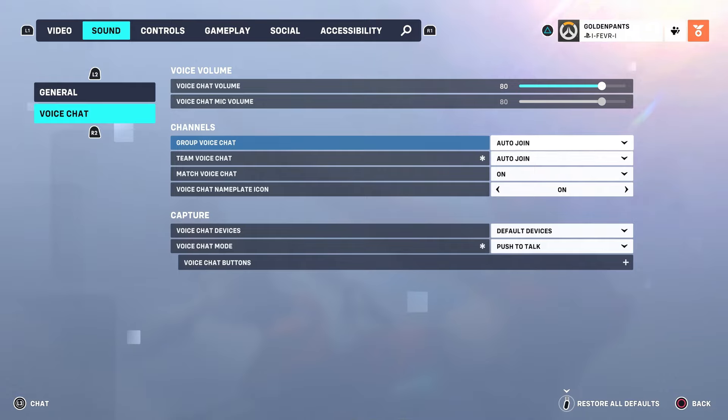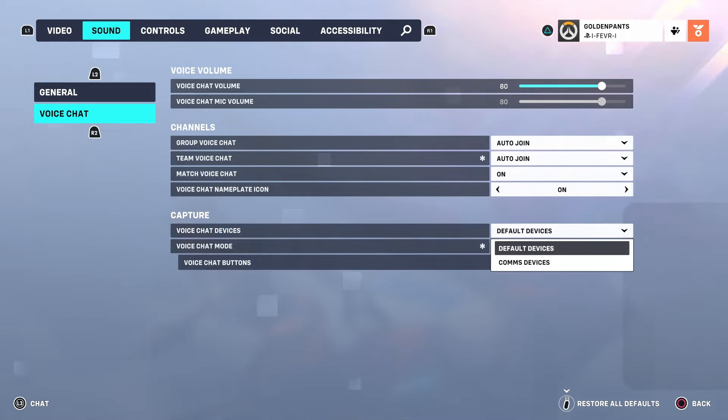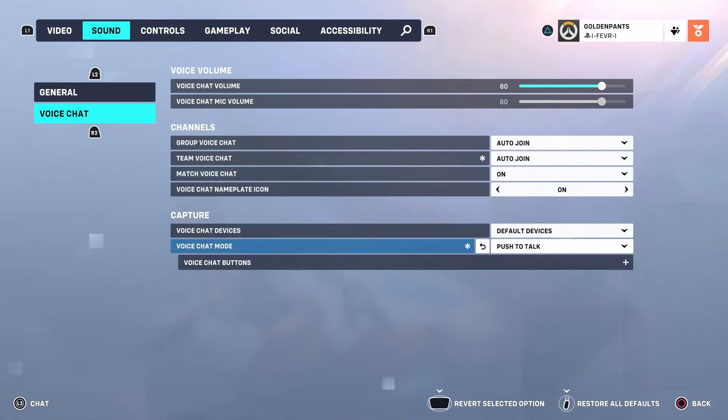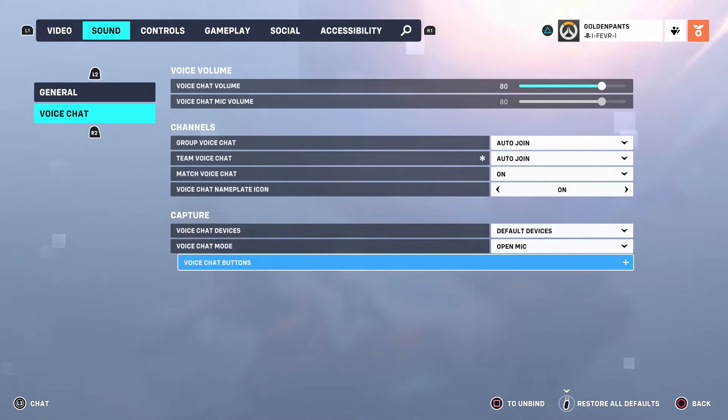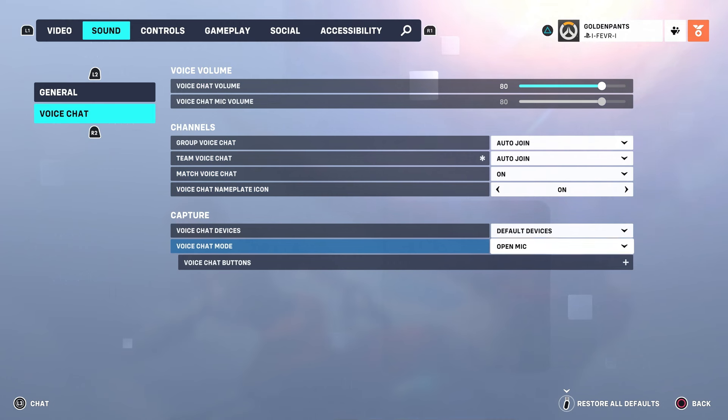For channels you can change these to whatever you'd like. Once you've done that, scroll down to capture and under voice chat devices you can leave this on default devices. For voice chat mode, I'm going to leave this on open mic, but you can set up push to talk where you have to press and hold a button to use your microphone.